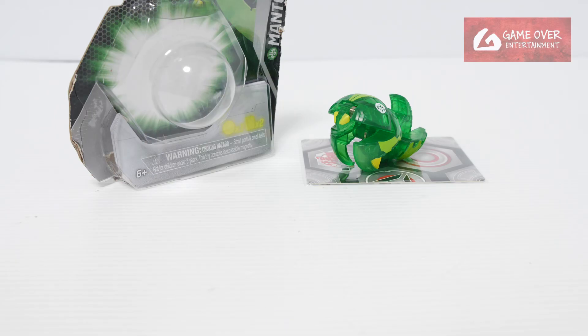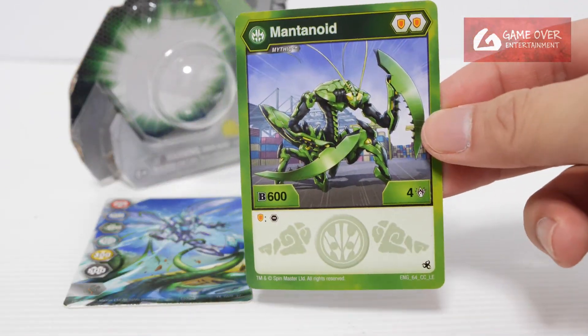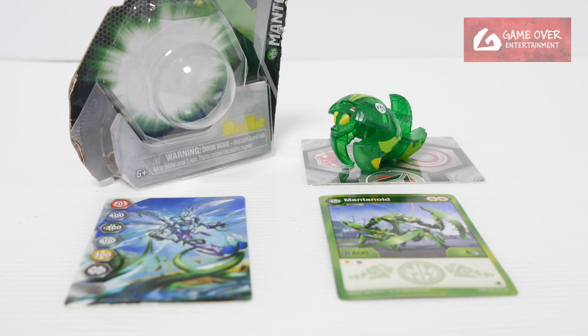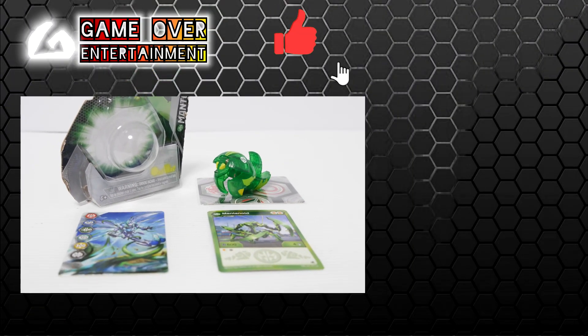This is the Ventus Mythic Mentanoid from Bakugan Mythic Wave 2. This has been my unboxing of the LE version. We have the different gate card and the character card. If you're interested in how to tell the difference between the packages, I'll be recording another video going through the differences — there may be more. You can try to find the EV and the LE packages depending on which one you want. Thanks for watching! If you enjoy this content, please click the like button and subscribe. See you in the next video!